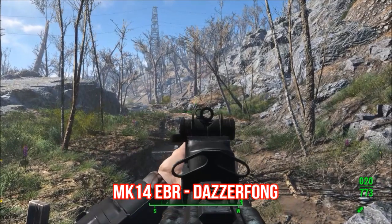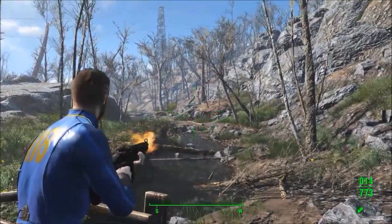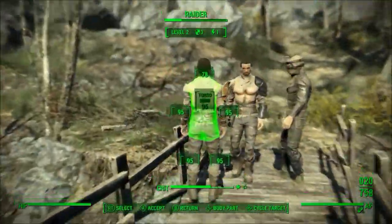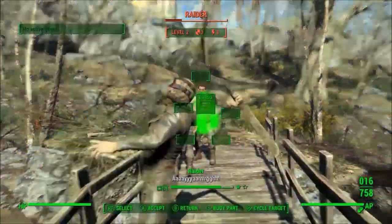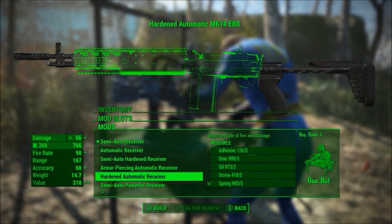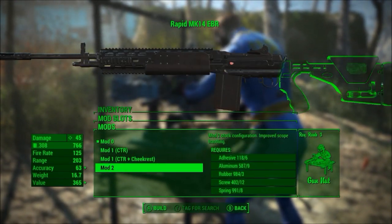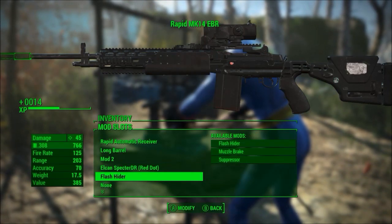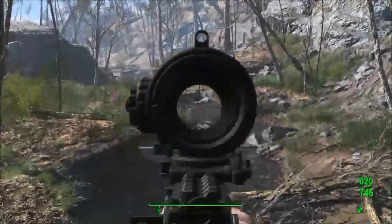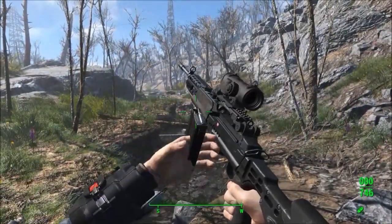Our first mod is the MK14 EBR by Dazzerfong. This is a new battle rifle modded into Fallout 4, and not only does it look and perform really well, but it may even be better than the other guns in the game. It may have some wonky animations such as the reload, but these things are totally unnoticeable when playing. You can find the gun throughout various locations and it is fully customizable. There are dozens of attachments and modifications you can make including receivers, stocks, and sights, and a lot of the gun modifications are completely new to the game. After customizing it, it honestly felt like I was playing Battlefield — the weapon just feels really good and you should definitely check it out.